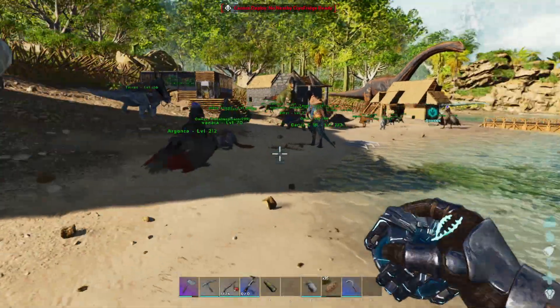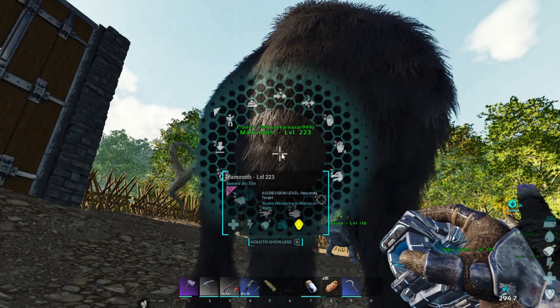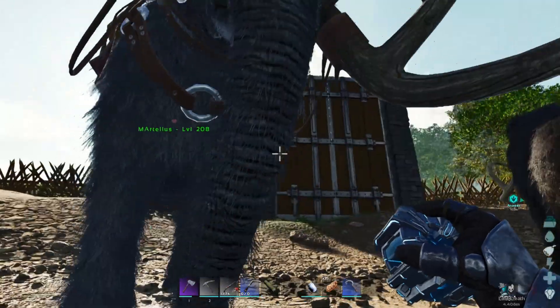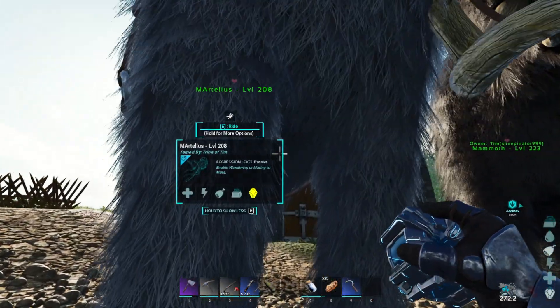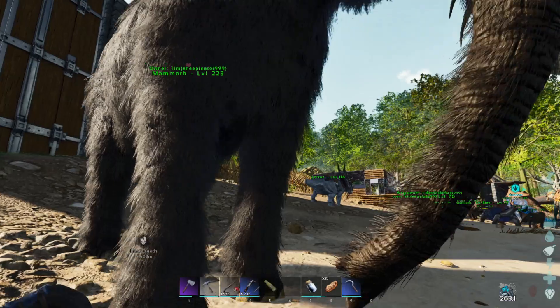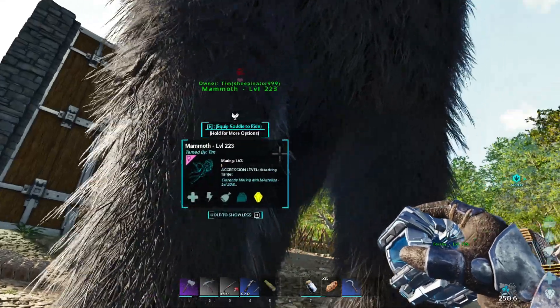Oh my god, this stupid game and the cryo fridge. Come on, my level 50 mammoth, 150. Right, there we go — enable mating. That's the whistle menu: behavior, enable mating.